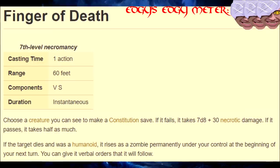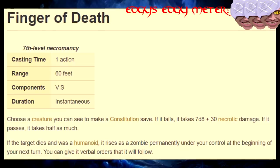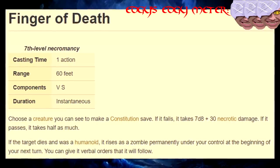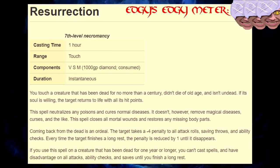Seventh Level! Finger of Death — this is the spell that can give you your own personal zombie army. As long as you finger people nearing death that have disadvantage on con saves, you will never fail. Resurrection — and this is the spell that you use when you've got all the money in the world and death doesn't matter.